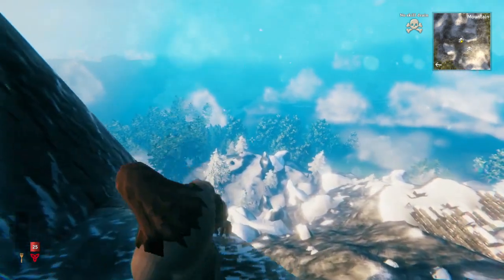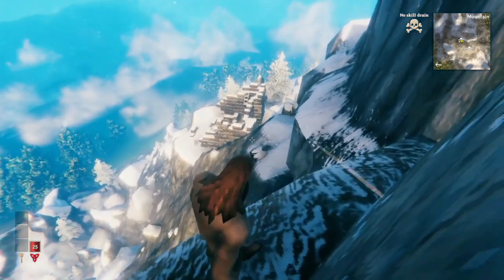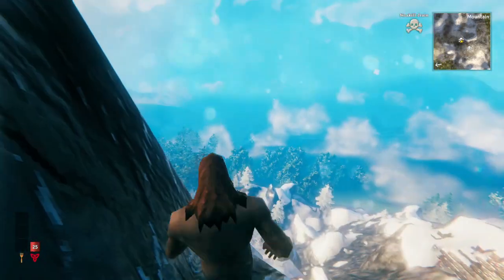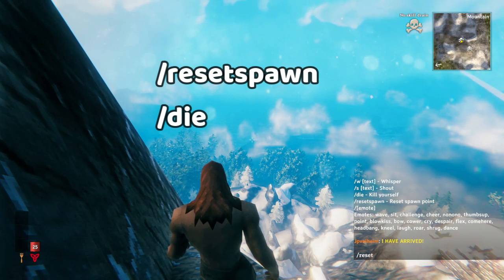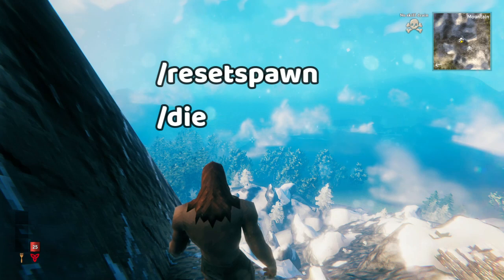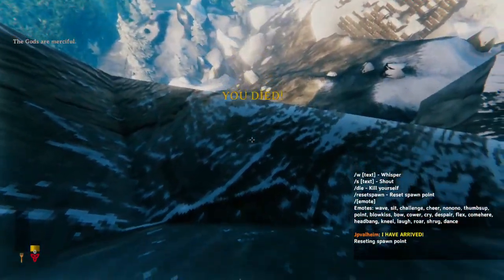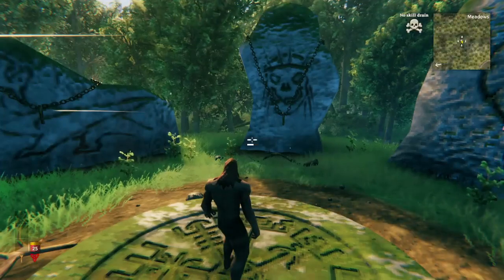Now, let's imagine that you find yourself in a pinch. You've made a spawn spot somewhere, but you spawn there and you've used up all of the consumables — you don't have any health or any stamina. There's a way to deal with that. All you do is open the chat and type /resetspawn, which will reset your character's spawn spot to the center of the world. Then all you need to do is type /die, which will kill your character. After that, you'll respawn at the center of the world.